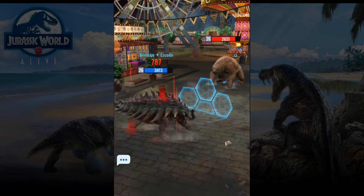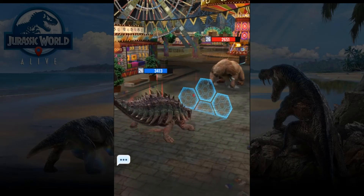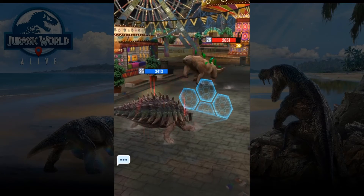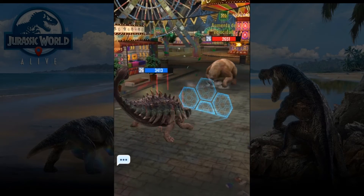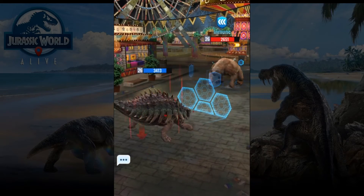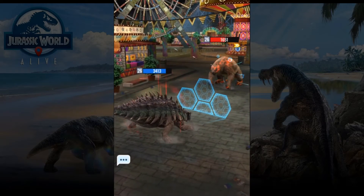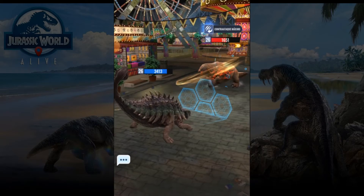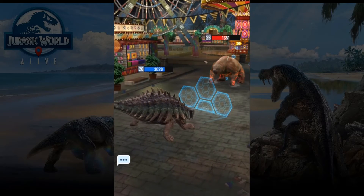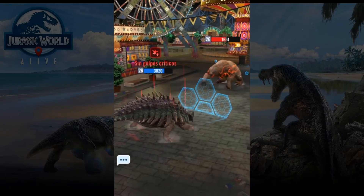This dino can destroy the shield, so we are going to start doing some damage — that's the idea, very simple. He can't do anything with this strategy because that dino has no special skills. Especially the skill that could hurt us — destroy shields — is something he doesn't have.